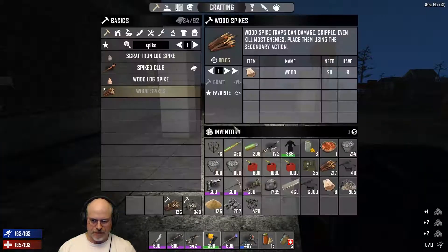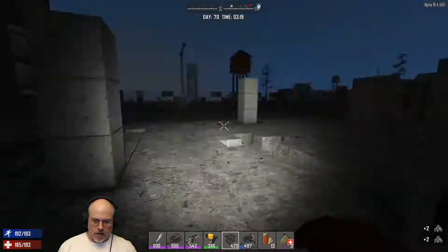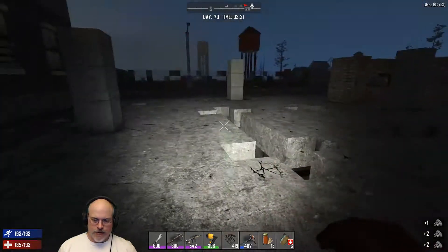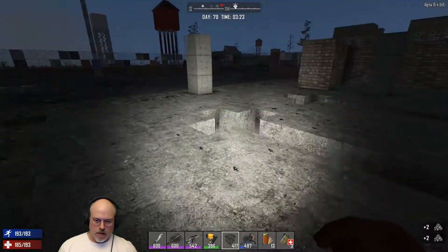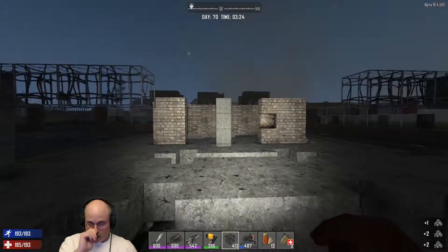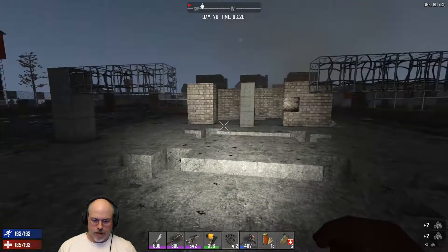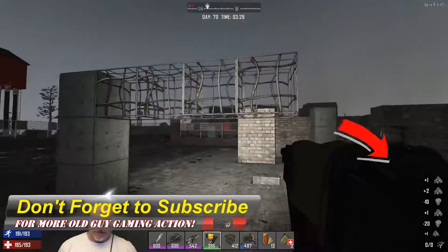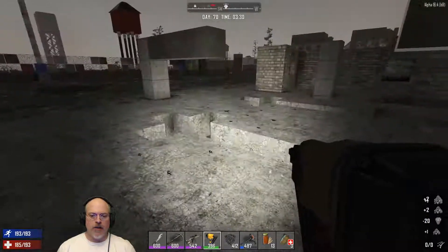All right guys, new plan, new plan. I was afraid something like that was maybe going to happen, so we're going to try this a little bit differently. We're going to try a variation — an advanced variation — on the cheese tower. If you have watched my first couple of episodes of this series, then you know what I'm talking about. This is an advanced version of the cheese tower.